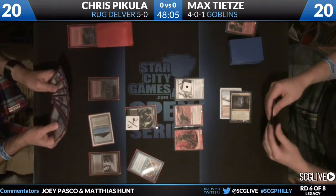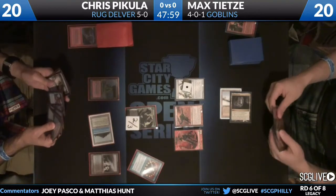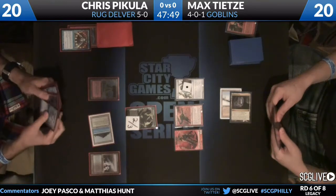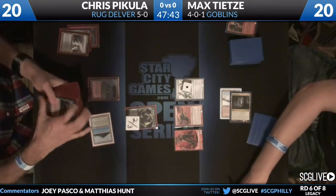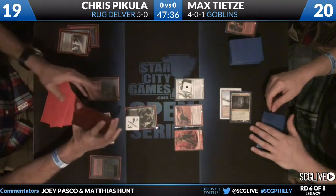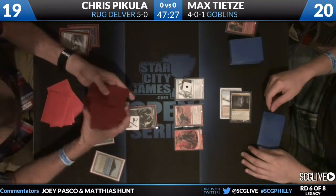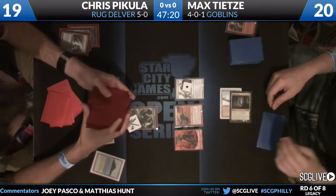The hard thing is that Bakula can't answer the Aether Vial, and he has multiple Spell Pierces in hand that are hard to make live. He really needs to find a way to be aggressive — he needs to find some Delvers, flip them, and start turning them sideways. With a Creature, Instant, and Land in the graveyard after cracking a Fetchland for a Volcanic Island, the Tarmogoyf is now a 3/4.